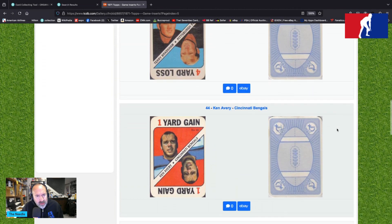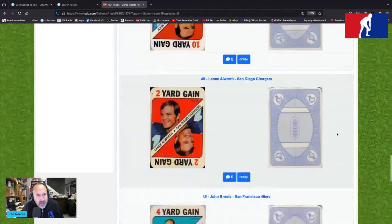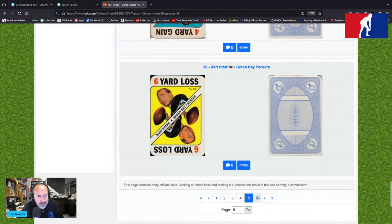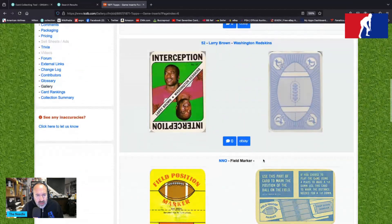Ken Avery, 44. MacArthur Lane — love that name. Larry Wilson. John Hadl. Lance Allworth. John Brodie. Bart Starr is card 50 — he's a six-yard loss, that's a sack. Six-yard gain for Sonny Jurgensen. Larry Brown, interception.